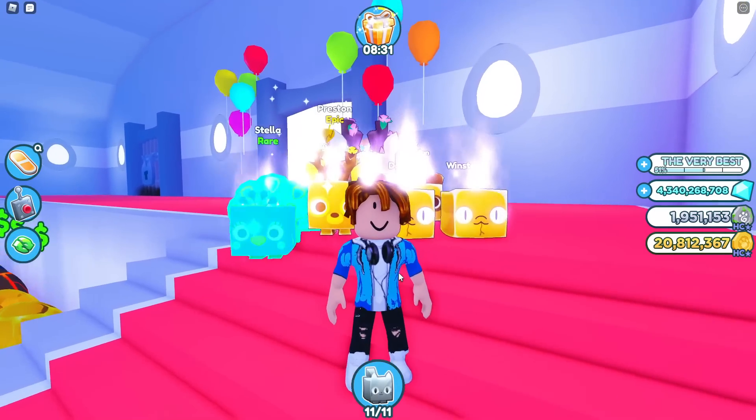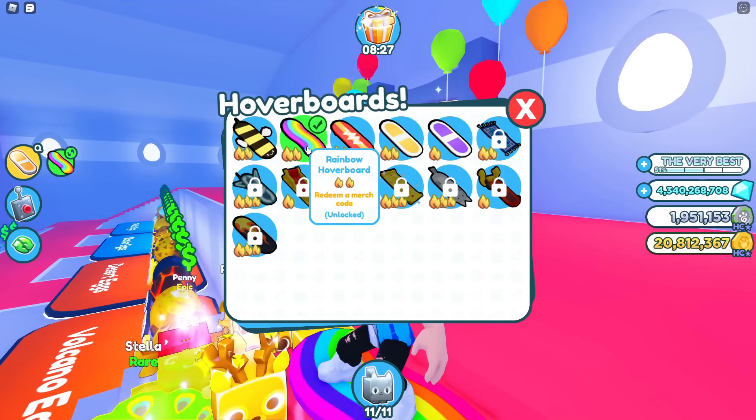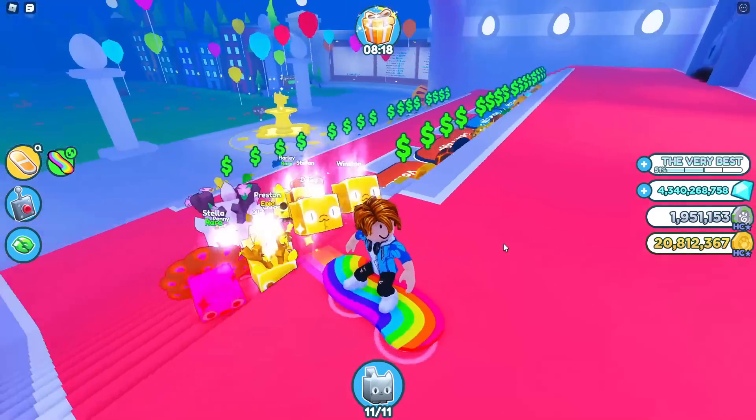Today we're trying to unlock the high-tech hoverboard in Pet Simulator X. Right now I only got a couple hoverboards, like the B hoverboard which you get when you redeem a Season 1 toy code, and when you redeem a merch code you get the Rainbow hoverboard, which is one of my favorites.